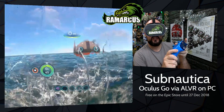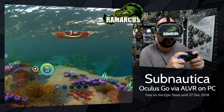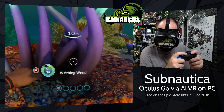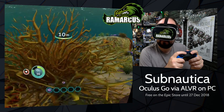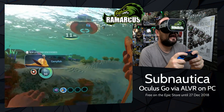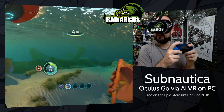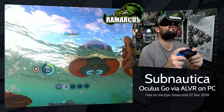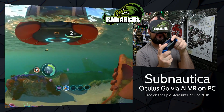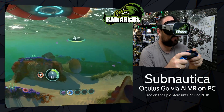The big thing with Subnautica is it uses a control pad, so you can use an Xbox control pad paired to your PC — not your headset, unfortunately. You can play around, grab some mushrooms and grab some fish. You go up and down in the water with your shoulder buttons, and you do kind of look to go up and down as well. You use the left stick to move left, right, backwards and forwards, and your right stick turns around. It works really well.